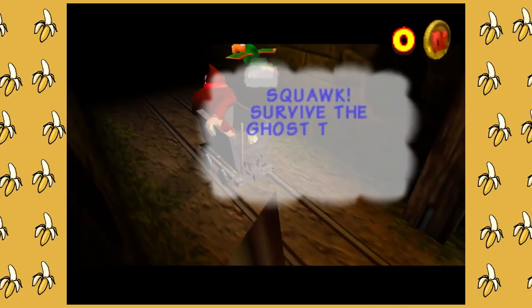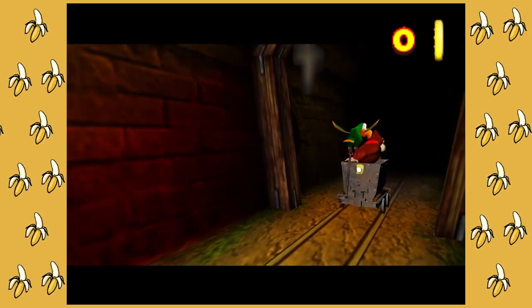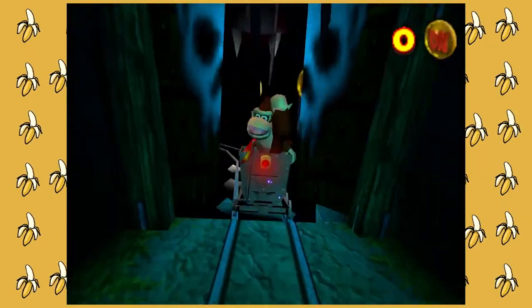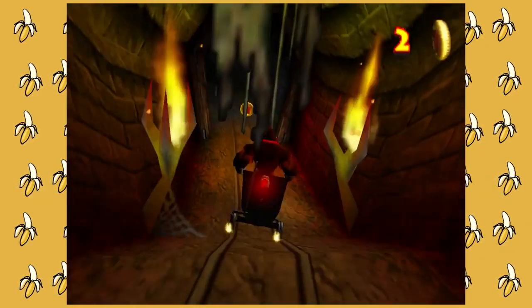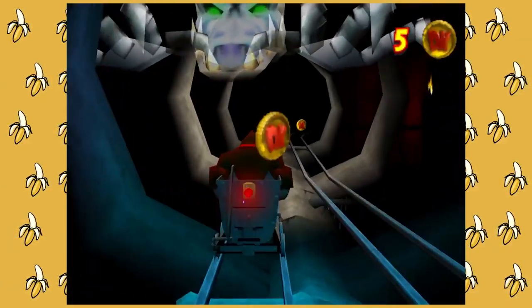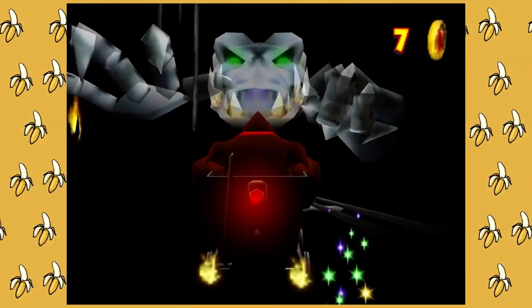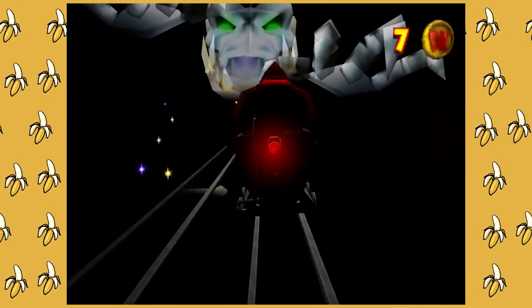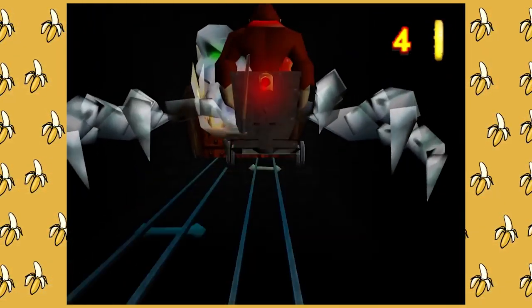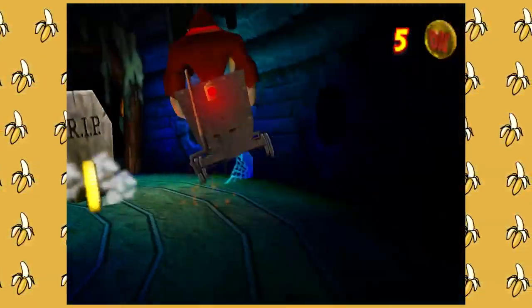Oh god, we gotta do this until we're done. Survive the ghost train and collect 25 coins to be a winner. Donkey — use that to speed up and the other button to slow down, probably. Oh, this is terrifying! Oh my god, there's like so much going on — I wish this was VR. What is going on here? Do I have to worry about this? I think so. Uh-oh. That's a big yes. Did we say 10 coins? Oh, I'm sure it's always 10, right.